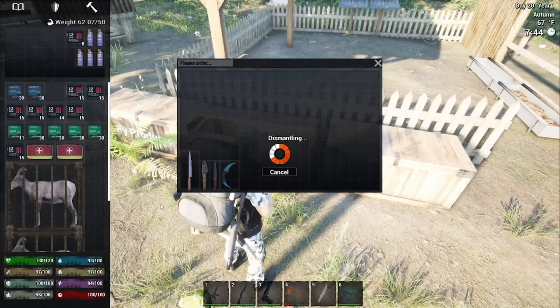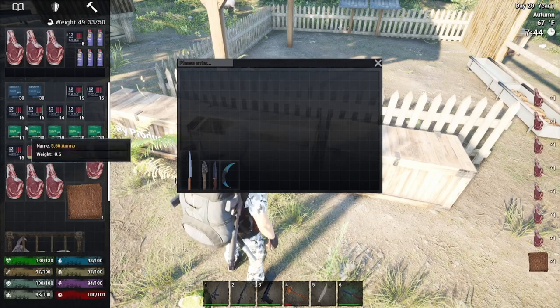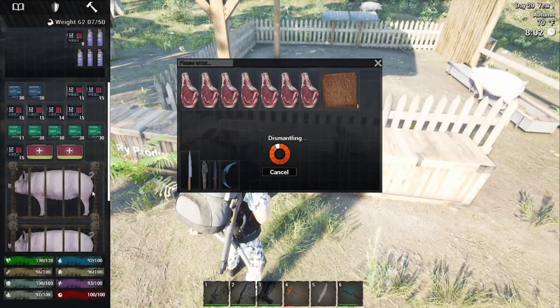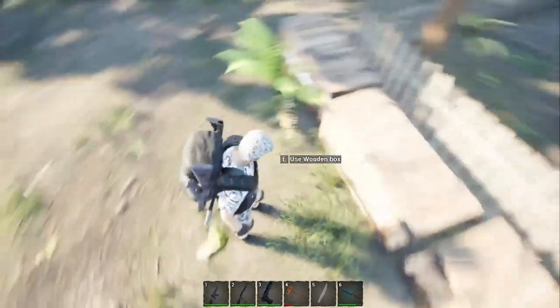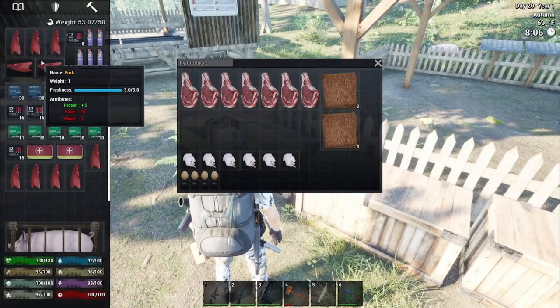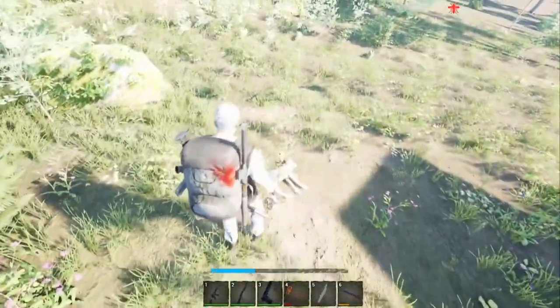When you butcher them, the chickens are going to give you three meat each. The ram is going to give you seven meat and one skin. The pigs are going to give you 10 meat and four skins. The skins you're going to set aside and use in your textile backpack and shoes.